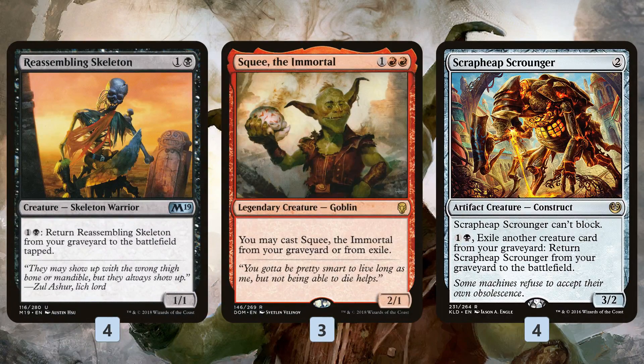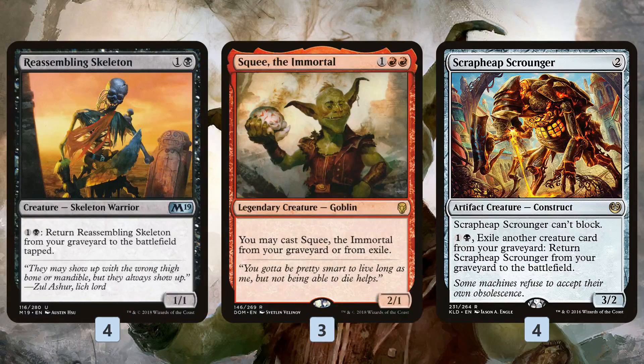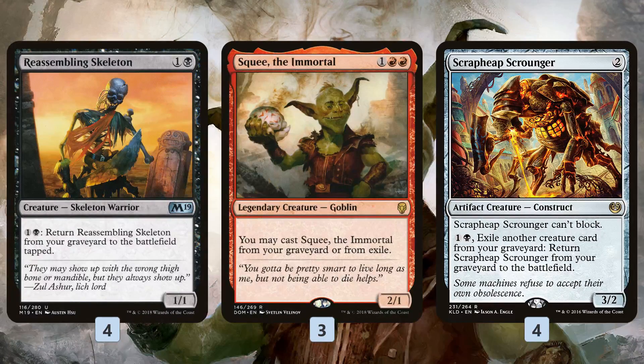Reassembling Skeleton costs 2 mana to cast and is a 1/1. The big deal is you can pay 1 and a black — so 2 mana total — to return it from the graveyard to the battlefield tapped. So we can sacrifice Reassembling Skeleton, pay 2 more mana to get it back, pinging our opponent along the way or draining with Bontu, and making a bat along the way. Basically for 3 mana we get back a Reassembling Skeleton, get a bat, and sacrifice the skeleton — we can repeat that again and again.